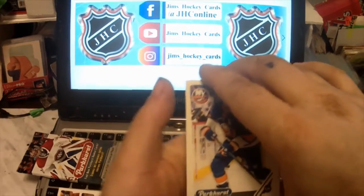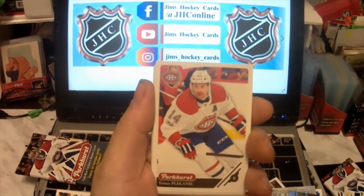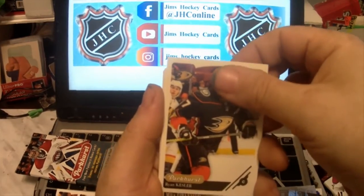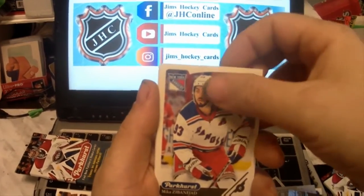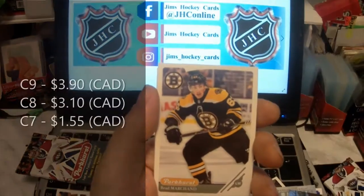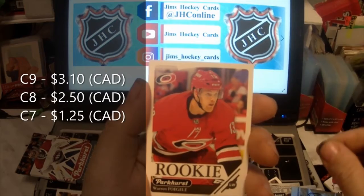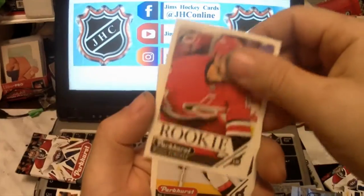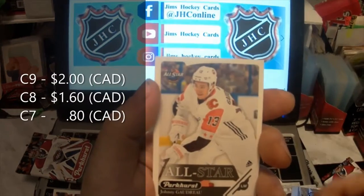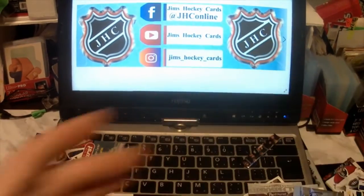No shiny ones there. Andrew Ladd, Thomas Plekanec, Ryan Kesler, Zdeno Chara, Alex Kerfoot. Silver of Brad Marchand. Parkhurst rookie of Warren Foegele. Blake Coleman, All-Star Johnny Gaudreau, and Michael Gardiner. Last pack.